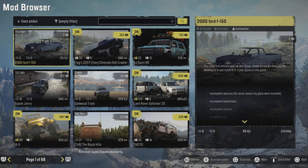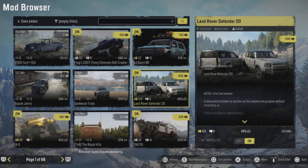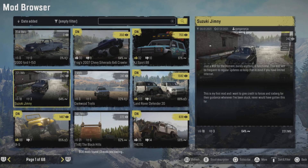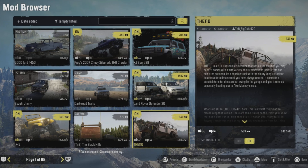Today in the PC mod browser on mods.io we've had the 2004 F150 come in, though the textures are incomplete. Then we have the Frog's 2007 Chevy Silverado, the SJ Sport 88, the Land Rover Defender 2020 with both the Defender 110 and Defender 90 packs, Dark Wood Trials which is a new map, the Suzuki Jimny which is still undergoing testing, and the IX5 — an awesome little Jeep that I reviewed yesterday. Then we have Black Hills which was due for an update.